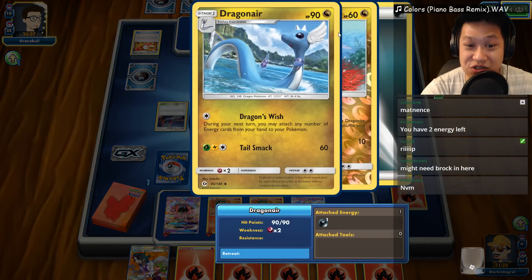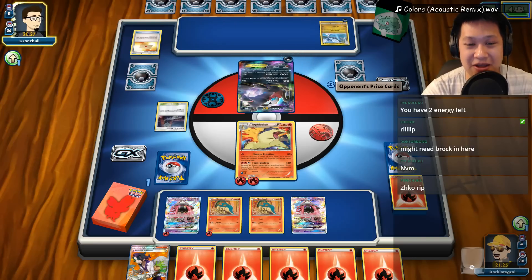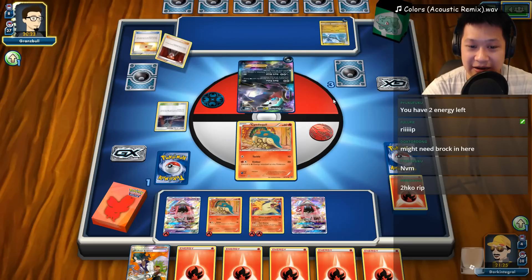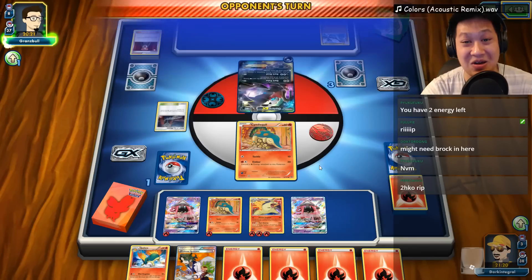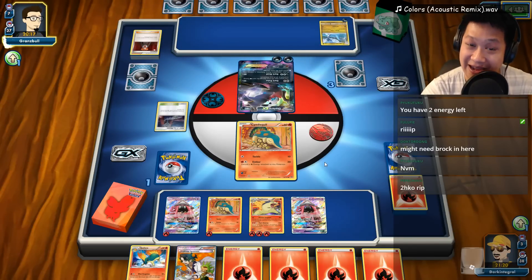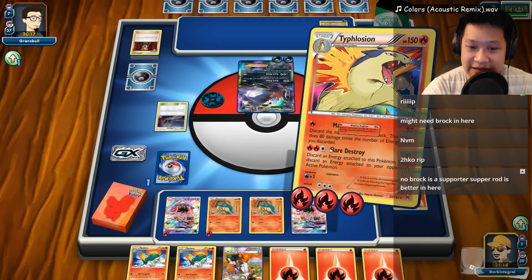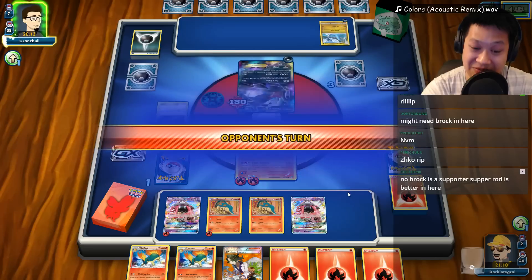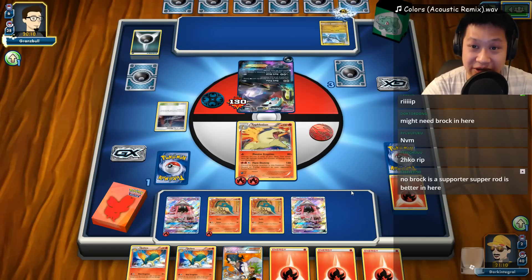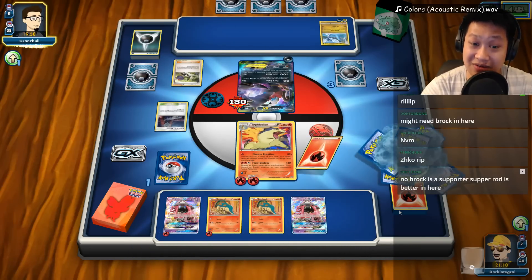You got some Energies but you did not use Dragon's Wish. Two Energies down. Lysander - going to wait. I've got to pay an Energy to retreat, which I cannot. Put this Energy right here - go for it. Three more turns before I lose. Now he's ready to attack with two Energies. Do you have another Lysander? I can get all Energies in my hand, so let's go ahead and retreat. Use a Flare Destroy. I have to destroy an Energy myself - if he gets another Lysander, he may stall me out.